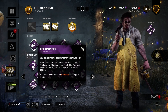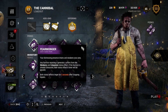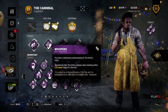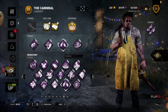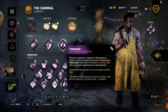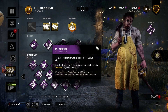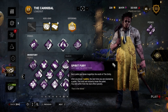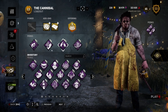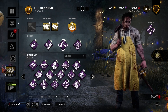The perks: Fear Monger, because Sprint Burst and Made for This are annoying, so something to keep people exhausted. This is probably the best exhaustion perk — I haven't done a lot of testing with Genetic Limits so I don't know if that's better, but this is the one most people use. Then a combination of Whispers and Tinkerer for tracking — they're like intel. If you prefer aura perks, you could replace one of these with Bitter Murmur because it is also free to play.